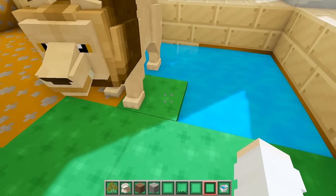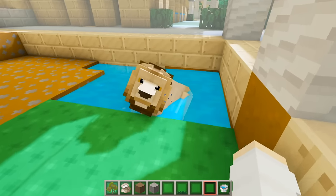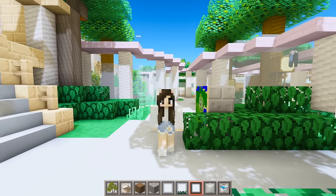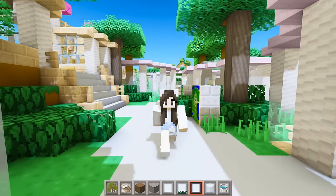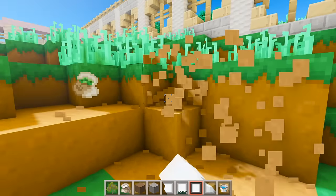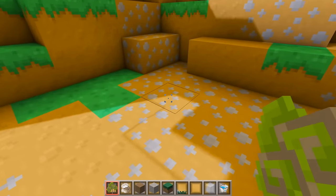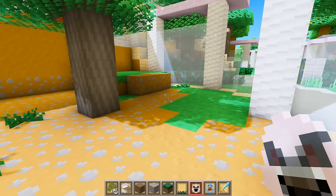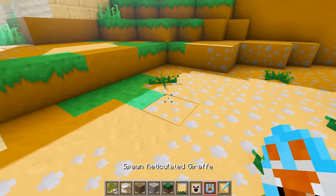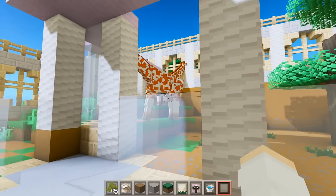Now I want to add some zebras and giraffes, so let's put them in here but we need to clear out all of this dirt first. Now that this area has been cleared out, we can go ahead and plant some trees and grass, then we can spawn a zebra and a giraffe - whoa, these guys are huge!